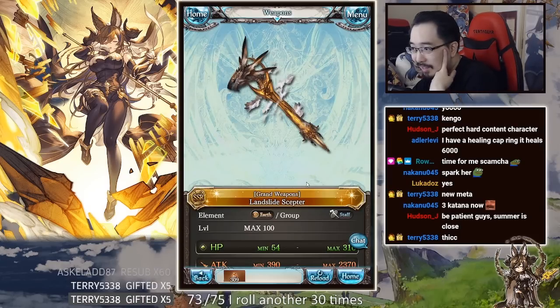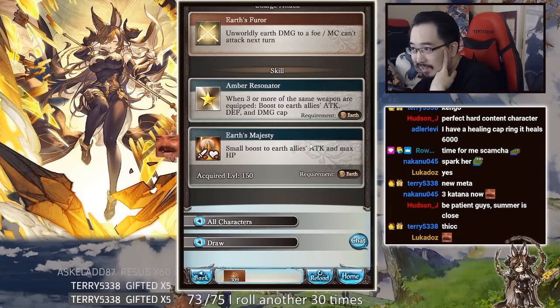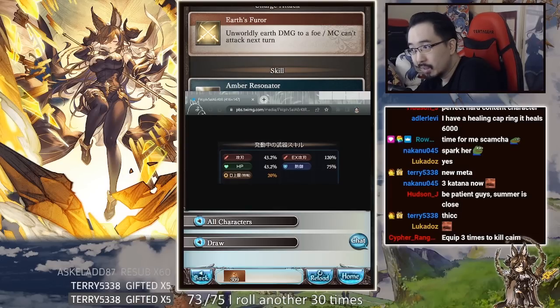Amber Resonator: when three or more of the same weapon are equipped, boost to earth allies' attack, defense and damage cap. At 150 uncap you get a small boost to earth attack and max HP.